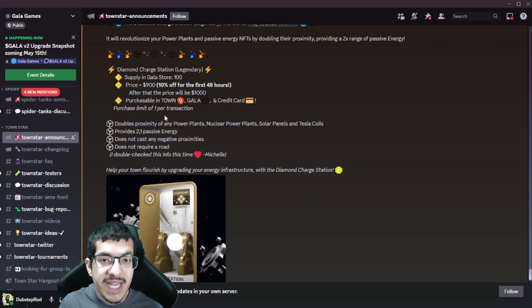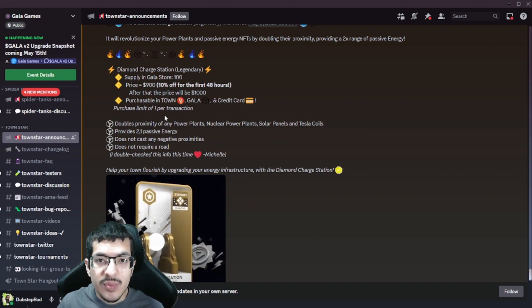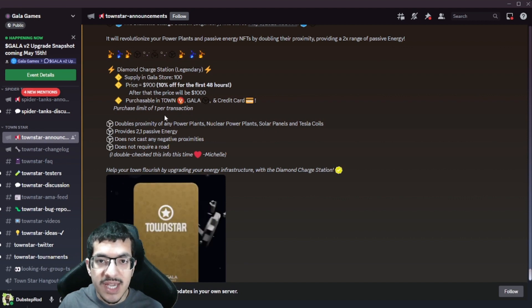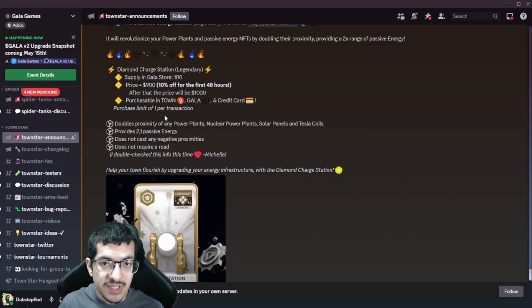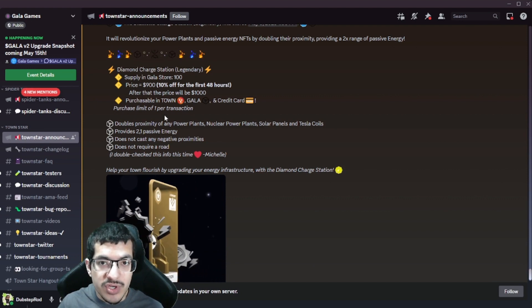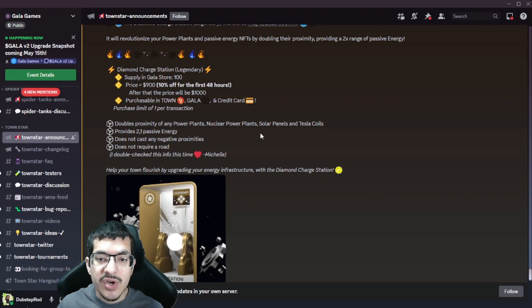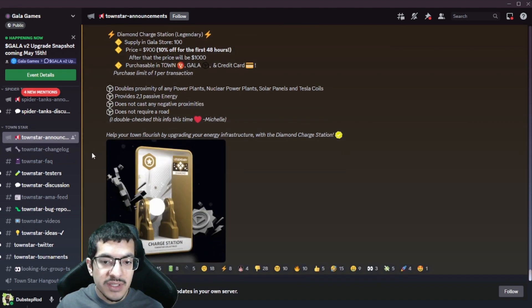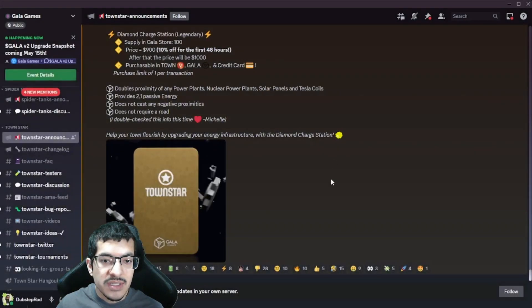For power plants, they normally give three passive energy, but if you have this NFT placed anywhere in your town, the power plants will instead give up to six passive energy. It works as you'd expect - starts off at six, then falls down to five, four, three, two, one the farther away you get from the power plants. Nuclear power plants usually give four passive energy, so this would double them to eight. Solar panels and Tesla coils give one, two, or four depending on their rarity. Solar panels and Tesla coils are NFTs - they are not buildable in the game.